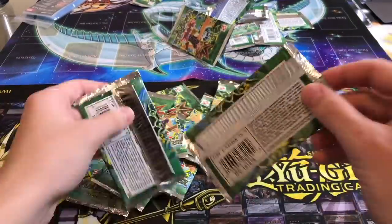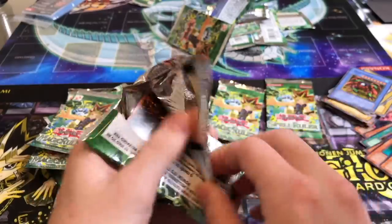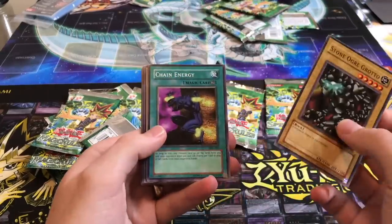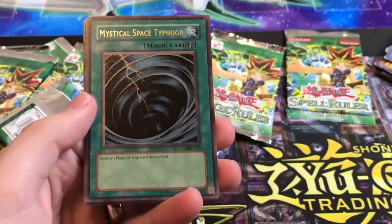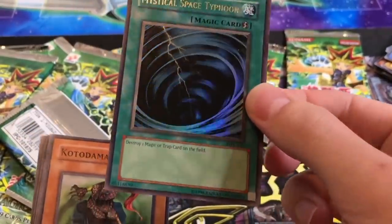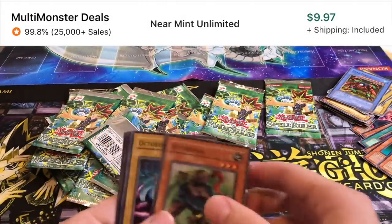All right, maybe I'll play some of these guys — I got two Labyrinth Walls, I'm going to play a whole team of them. I don't think there's a foil in here either. Kraken, Witch, Crab Turtle. Giant Germ — dang it, I wanted the Giant Germ back. Give us something. Stone Hooker Grotto — you might get a foil on that. Mystical Space Typhoon! We did it! Ultra Rare!